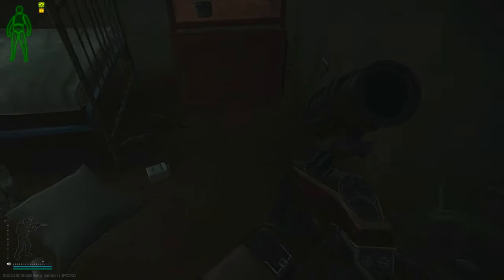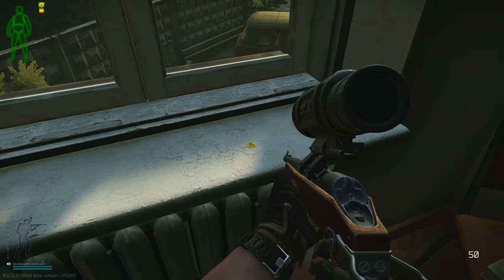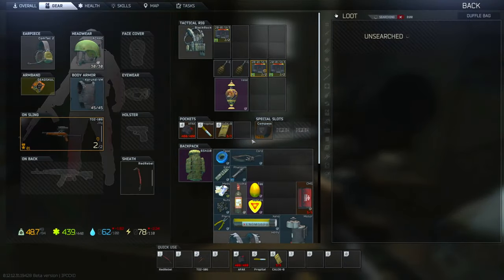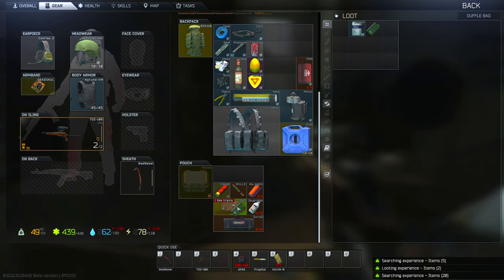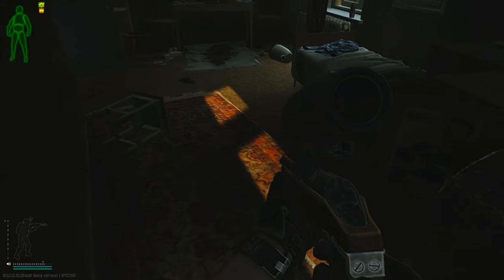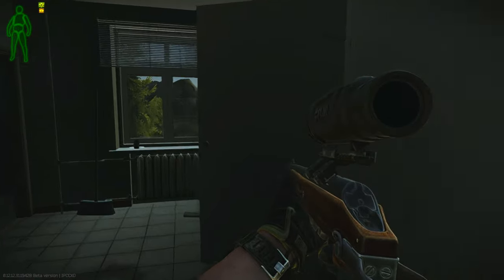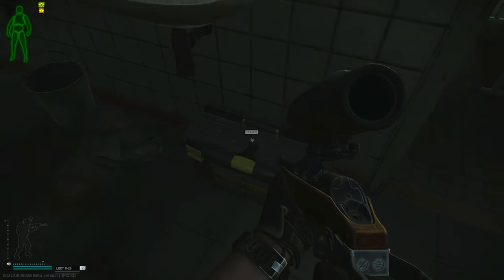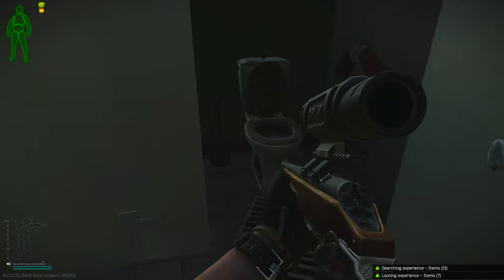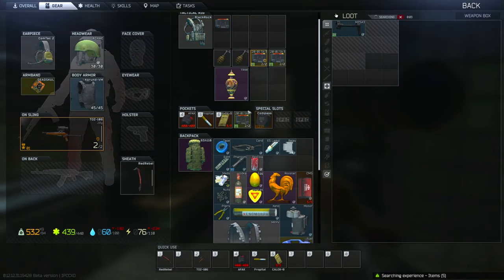Check the bed. Stuff in the corner here. I think sometimes gold chains clip into this book here and also the windowsill. Another good view of the bridge if you need to check it. There's a duffel bag and a respawn on the bed as well. Stuff spawns in here on the ground too. Toolbox here. I saw a video where someone said something spawns in the toilet — I can't remember what it is and I've never found anything there, but might as well check it if you're there.